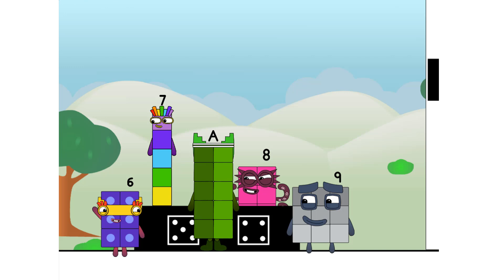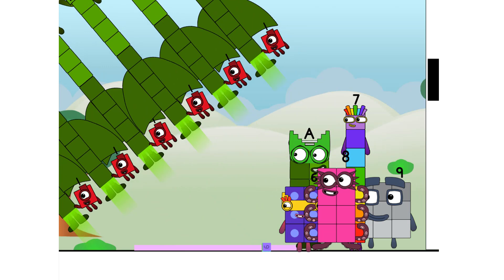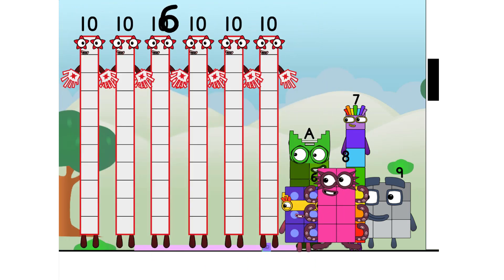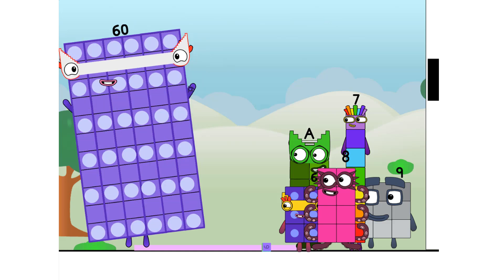Thank you for coming to play my big new game! I'll roll the dice to start, my friends. This game is called: how many tens? Six. Wow. Six times ten equals... 60. I am 60, here to play, with 60 spots. Hip hip hooray! Cool. Cool.